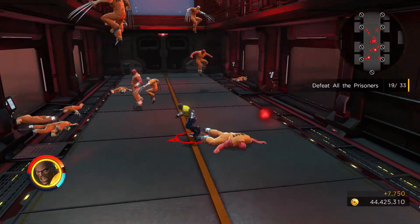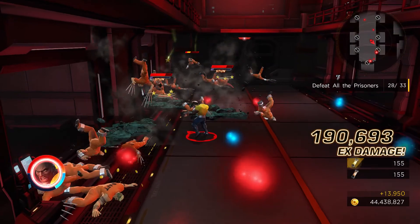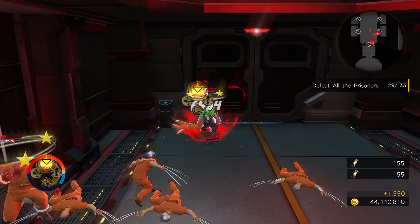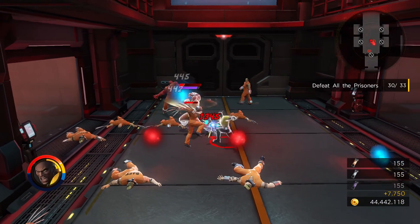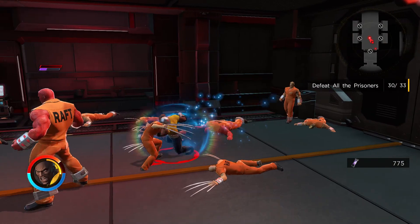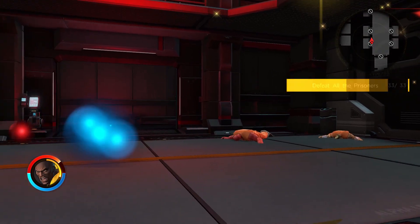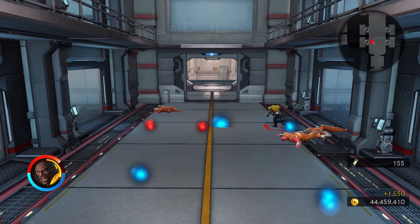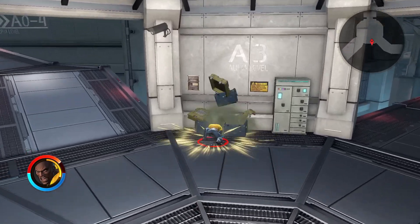Here we have our third and final wave of characters, and I wanted to get as many of them taken down as possible. We went ahead and used our ultimate or extreme attack to burn through the remainder of them. We should have the last couple of mighty enemies taken out with this collection of attacks. The nice thing about the mighty enemies is they tend to drop either full pools of MP replenishment or even some health replenishment as well.